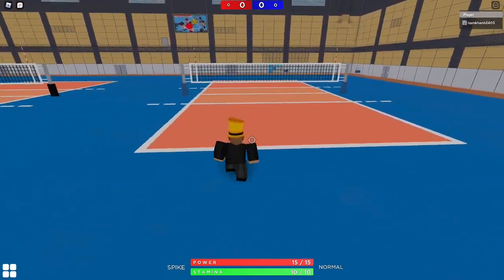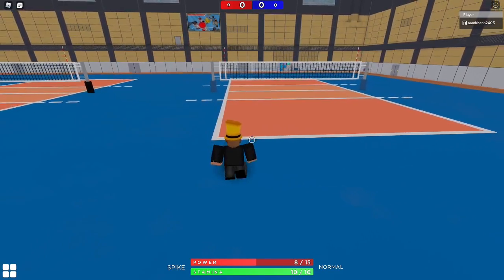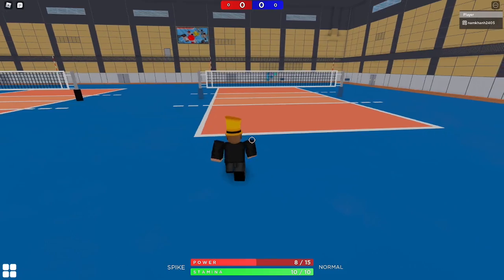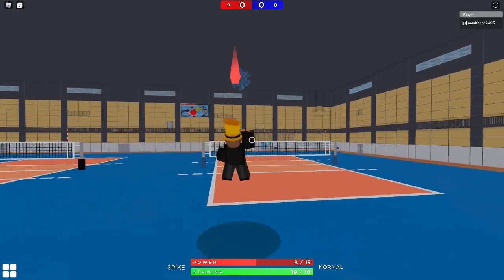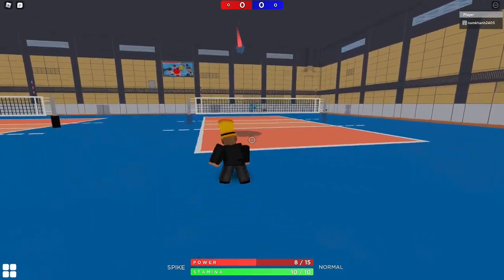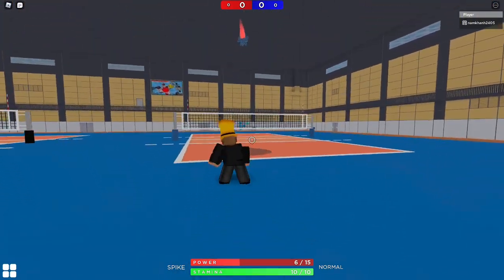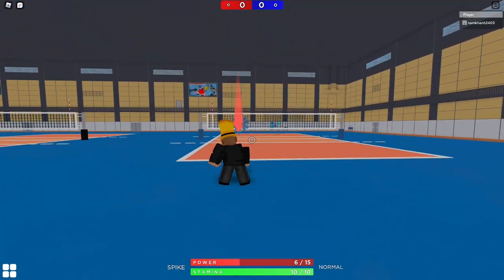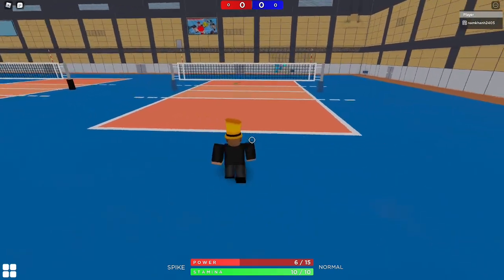The next serve is a float serve. Have your power at eight or anything below eight — that gives you a float serve. You jump, hold S, then tap or hold S and click. You do a float serve; it's basically just a serve that floats. Very simple — you can use it whenever you want to change things up.